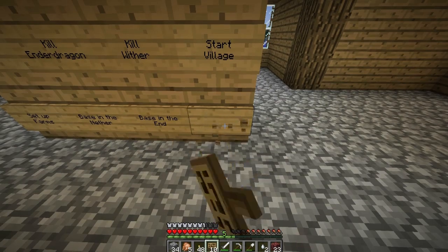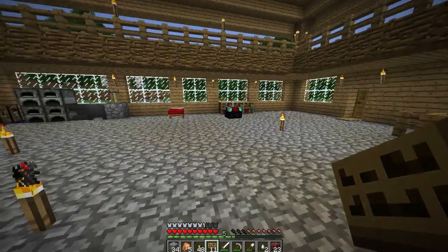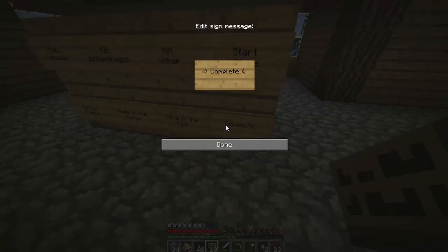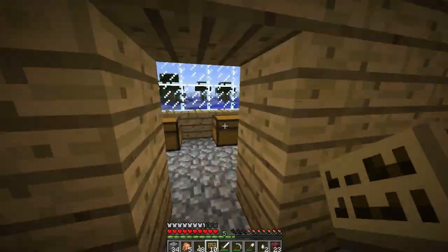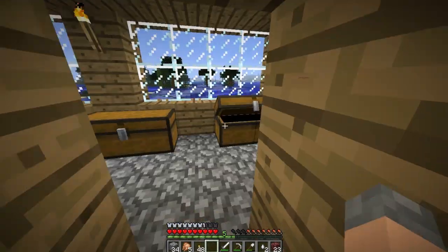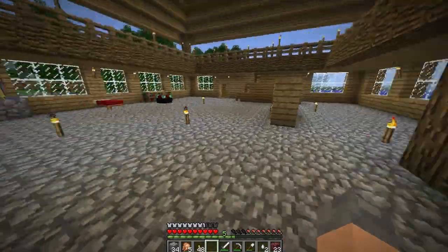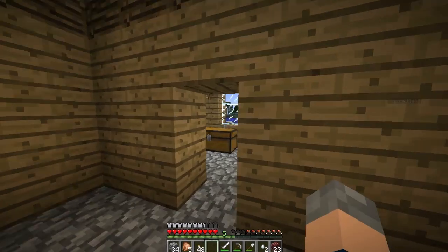I'm going to go get some sugar cane. We need it to finish off the enchanting table - for bookshelves. Complete the enchanting table is another objective. I've got loads of paper already in my inventory - that's why I was doing it last episode.